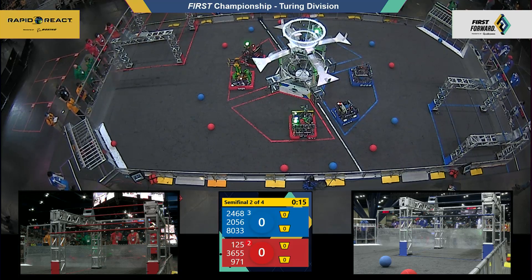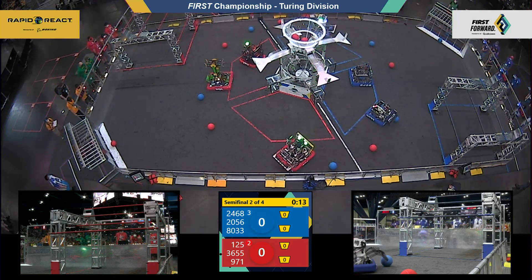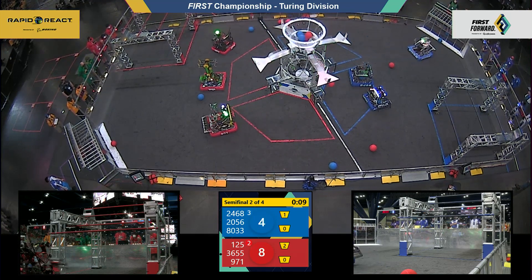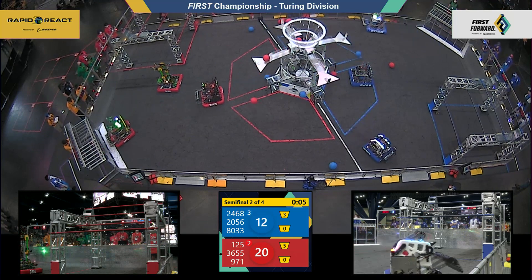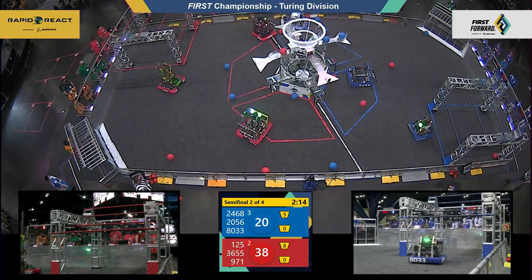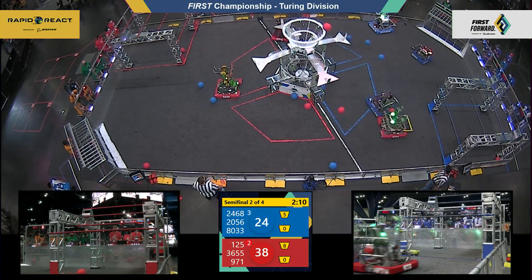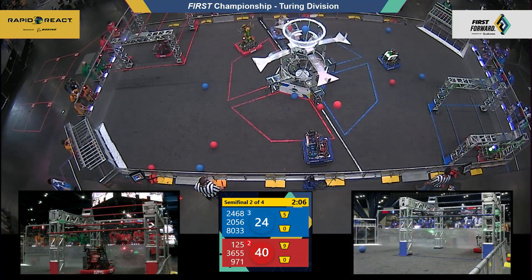Our second semi-final match gets underway. Two pieces of red cargo start us right off, those coming from Spartan and the Neutrons. Neutrons back up into red turf, they find blue cargo and spit it right back out. Their alliance partner Spartan heads back to the alliance wall human player station, scooping up two pieces of red cargo off the floor and launching them into the top goal of the hub — both good — bringing the alliance score up to 38 to the blue alliance's 24.